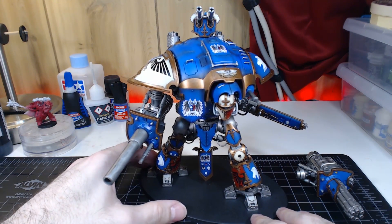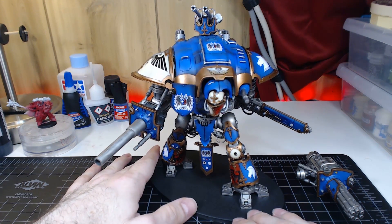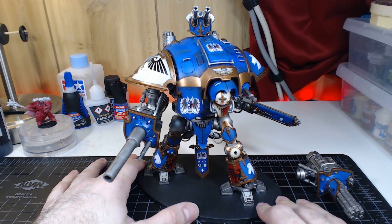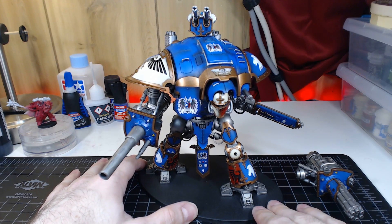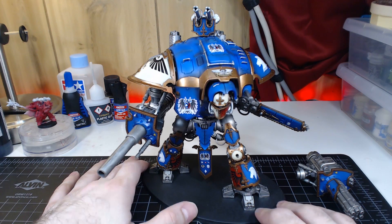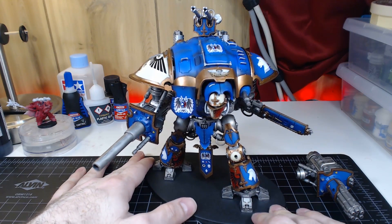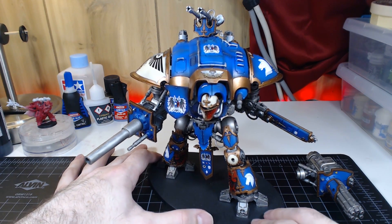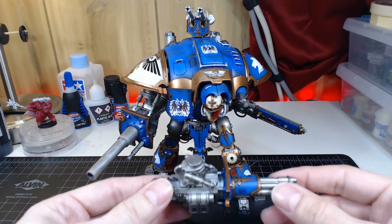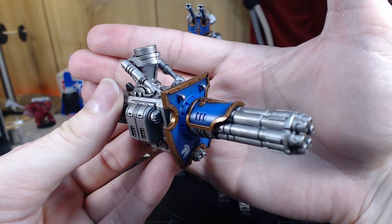I magnetized basically the entire thing, and that took a while. And then I painted it all up and put decals on. All together, this one model took about two weeks to build. I have to say I cheated a little bit and I didn't actually build everything in the entire kit. I built all the important stuff that actually goes on the knight — there's nothing missing from it — but when I say I didn't build the entire kit, I mean all of the additional weapons and optional parts.